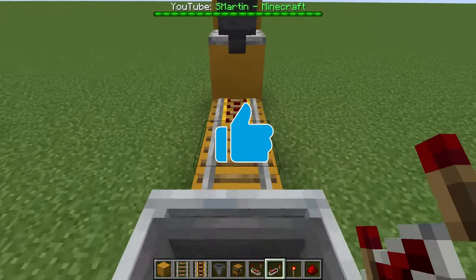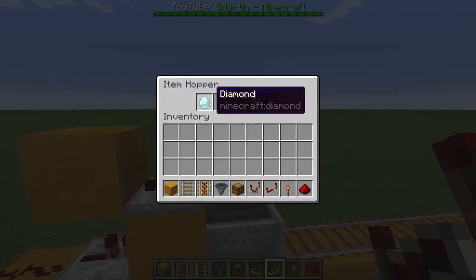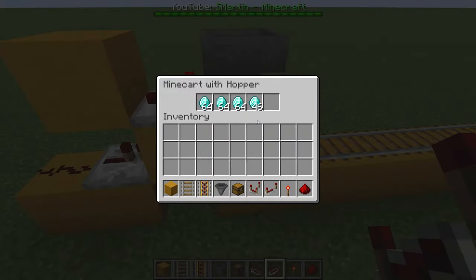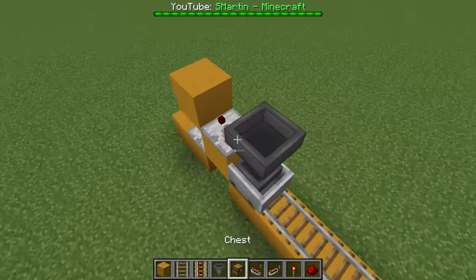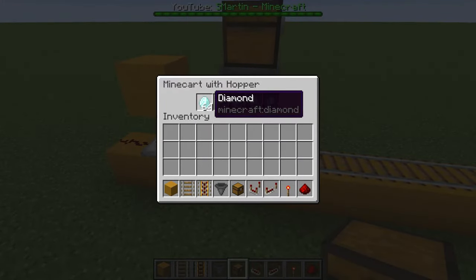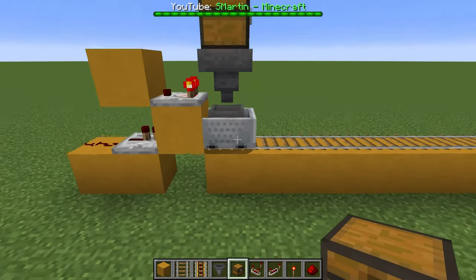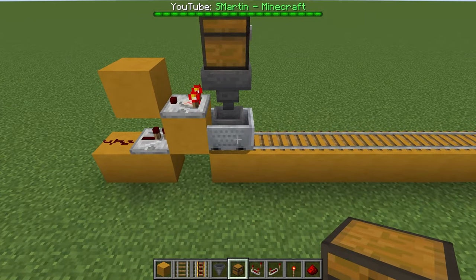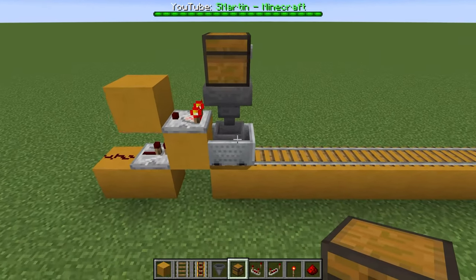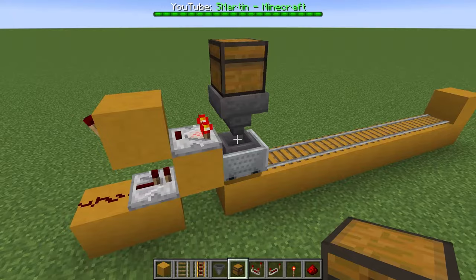This way a hopper minecart is fully loaded within 16 seconds. The first problem is that if more items than a hopper minecart can hold get into this hopper, the contraption won't work anymore. For example, if we hook this up to an automatic farm or put the chest above 4 or greater storage, the hopper minecart will take 5 stacks, but if there are items remaining the powered rail will never switch on. So this only works for small quantities of items, and if it used a chest minecart instead it would take 11 and a half minutes to be fully loaded, so that wouldn't make any sense either.